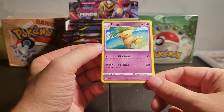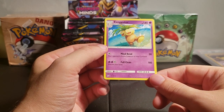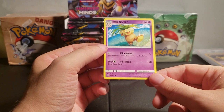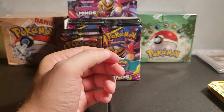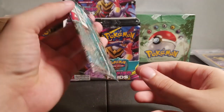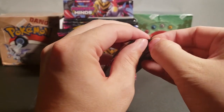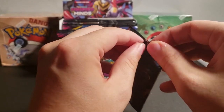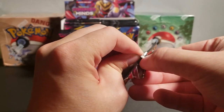Mindbend: your opponent's active Pokemon is now confused. Full Clean: discard your hand — you do a whopping 180 damage. That's pretty strong. He's stronger than Base Charizard. I should go watch a Pokemon card tournament — I'm curious how they look these days. I bet they've changed.